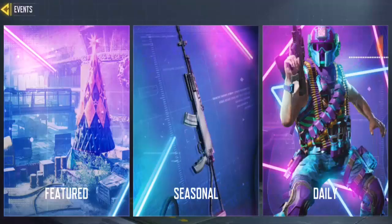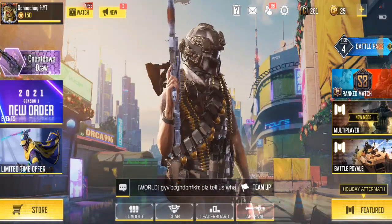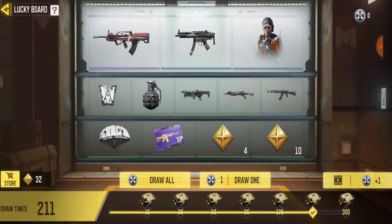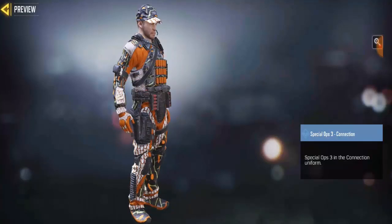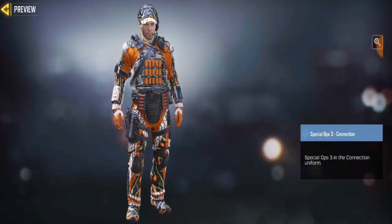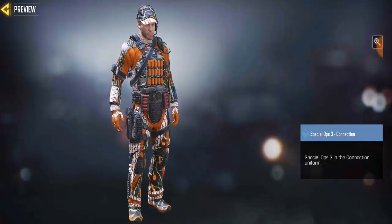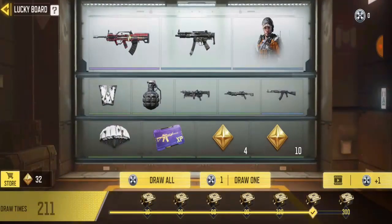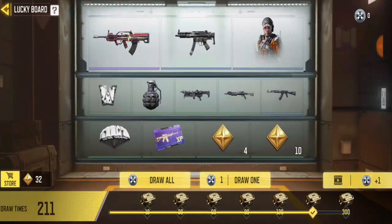For the last skin of Season 1, once you go to your home page, go to the Watch section and you're gonna see this free Special Op 3 skin. This skin is cool — it's not bad for a free skin. Try your best to get every free skin, but this one is very difficult to get because you need to watch over 10 ads per day. Once you watch 10 ads per day you'll be able to get Typhoon Dread, and then you can unlock him.